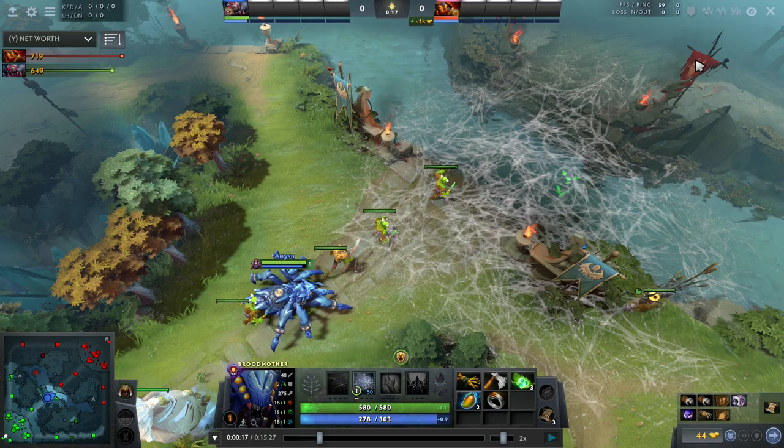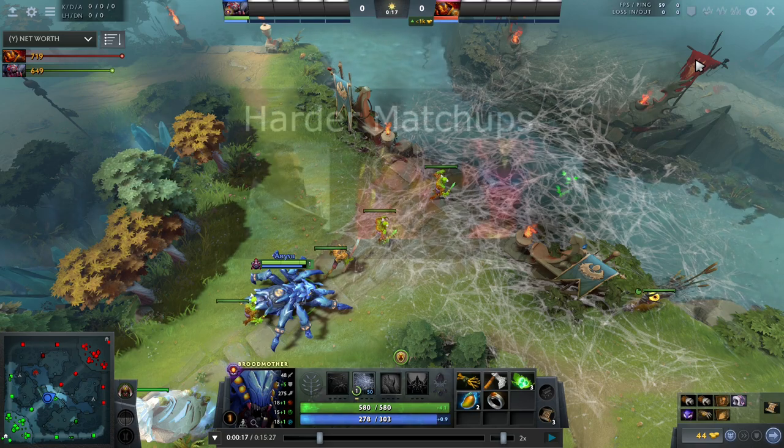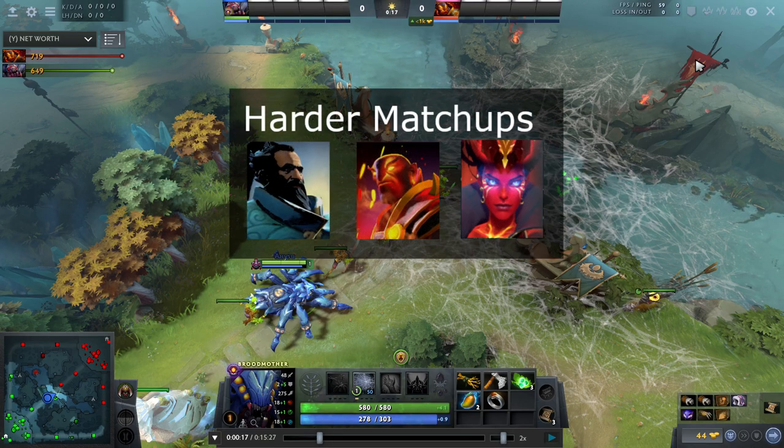Now we will take a look at one of the harder matchups — for example against heroes like Kunkka, Ember Spirit and Queen of Pain. Basically all those heroes that are quite hard to kill, that have either some mobility or disable spells, like Queen of Pain's blink, Ember's Sleight of Fist, Ember's ultimate, or Kunkka's Torrent and Boat. All of those heroes have an AoE clearing ability that can one-shot or nearly one-shot your spiders, making it really hard to farm the lane with spiders.